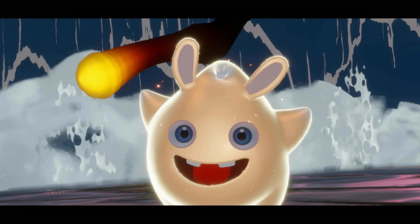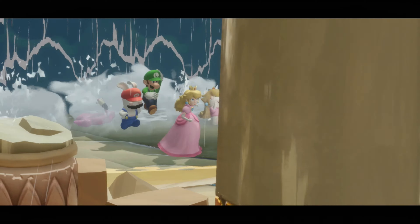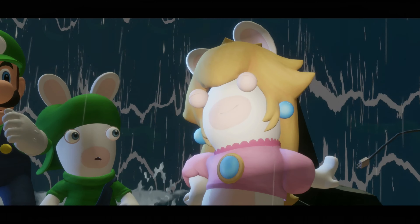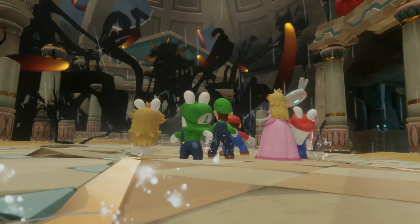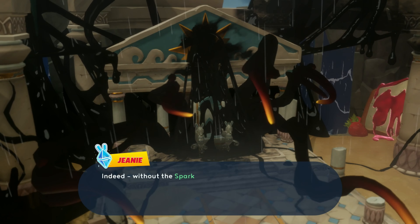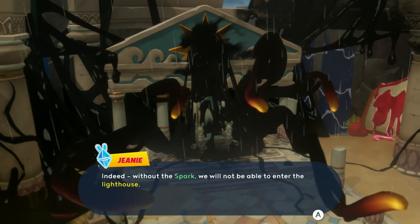So you have the successful child and the one that was not successful — and that is the cookie I want to eat. [Cutscene plays with laughter and exclamations.] Hurry! We've got to go after that spark of light! Indeed. Without the spark, we will not be able to enter the lighthouse. I really like the gags in this game, like one character using a flamingo thing to go through, and Riot keeps having a hairdryer that wasn't even plugged in, by the way.